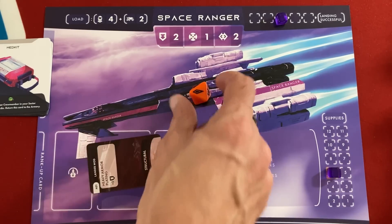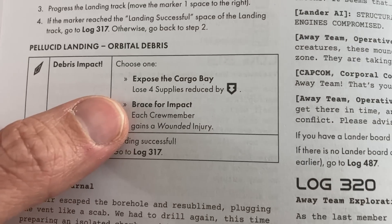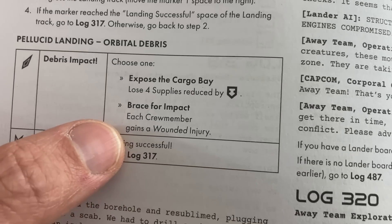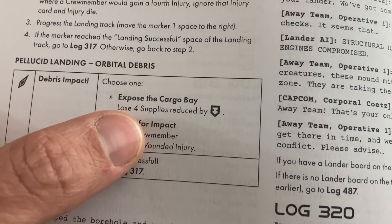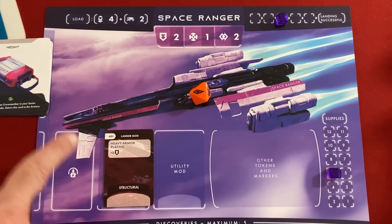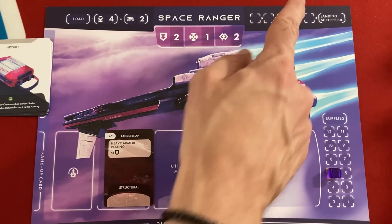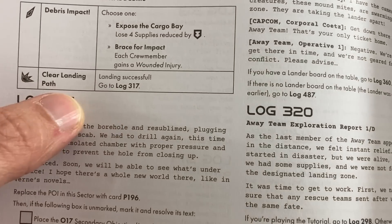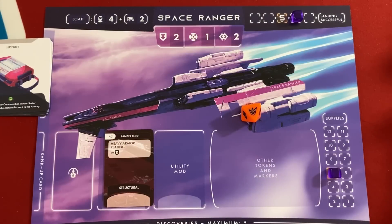Our first danger roll is bad — debris impact. The choices are: expose the cargo bay and lose four supplies reduced by armor, or brace for impact and each crew member gains a wounded injury. Losing four supplies reduced by our heavy armor plating of four means we lose zero supplies — so this can't even hurt us. Then we roll a clear landing path result — landing successful — so we go straight to log 317 without any more rolls. That log entry confirmed we arrived safely and clued us into some rules.